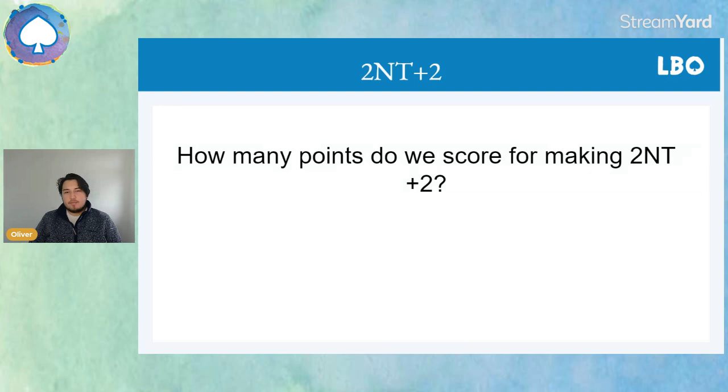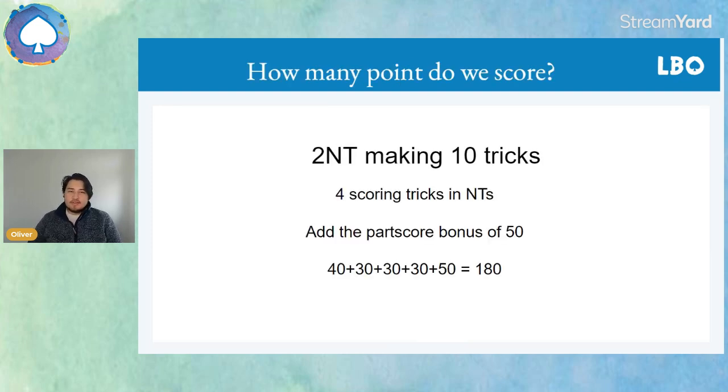Two no trump making plus two — how many tricks is that? It should be 10. Take a moment to score it. Two no trump making 10 tricks is four scoring tricks in no trumps: 40 for the first trick and 30 each for scoring tricks two, three, and four — that's 130 points — plus the 50 part score bonus because we only declared a part score, making 180 points total.